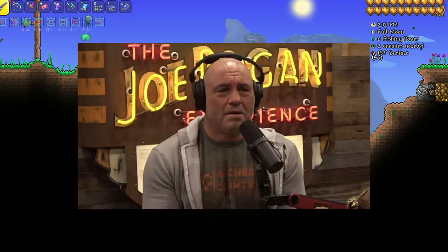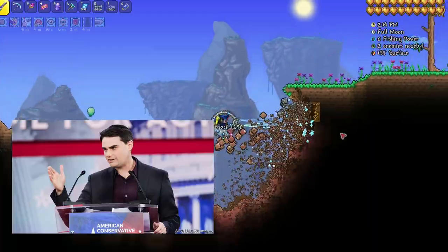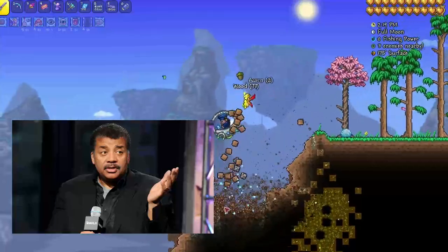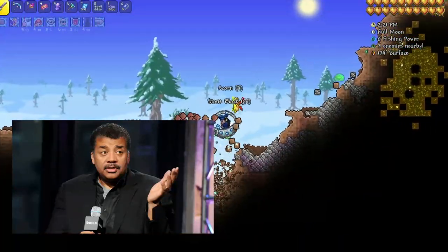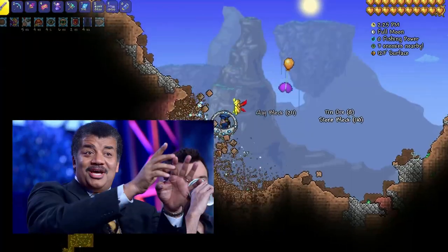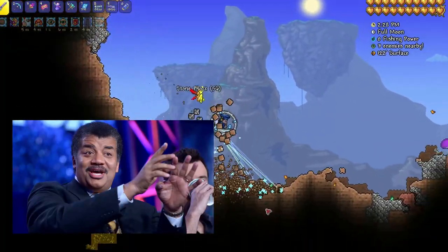Isn't that thing crazy expensive to craft? No way that mount is faster than having max mining speed. I even remember testing, and statistically my claws were faster. But was that before the 1.4 update? In that update they tripled the speed on the Drill Containment Unit, making it by far the best way to mine quickly. And it can even mine background walls at the same time.